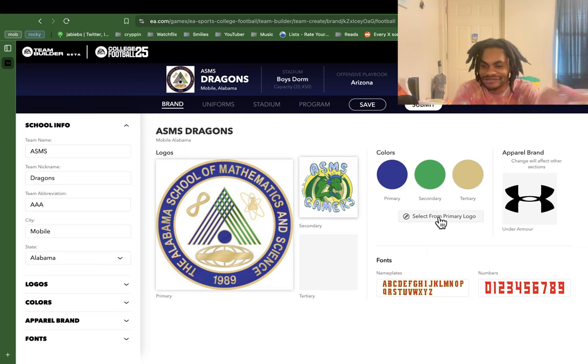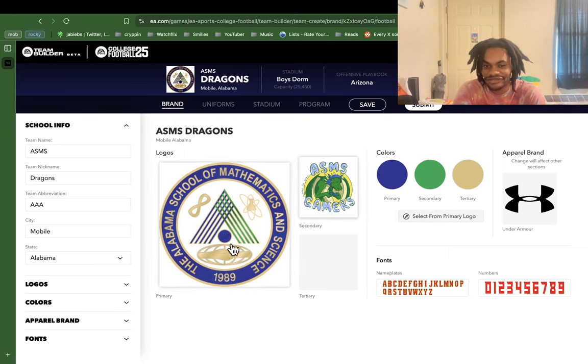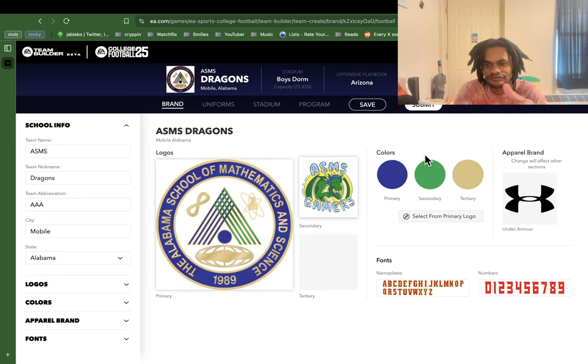It's actually pretty cool that you can just do a color picker from the logo, so I just went with these. Actually pretty good colors — I feel like my usage of those colors is putrid. But I went with Under Armour because that's like the most ass of the three brands you could pick, and I felt like ASMS would go cheap. So I went with Under Armour.